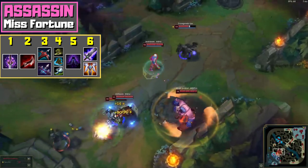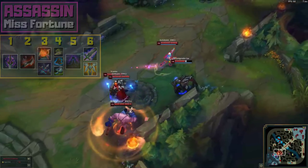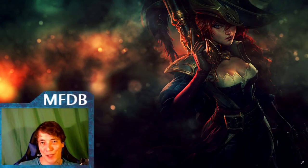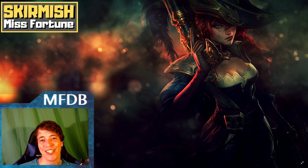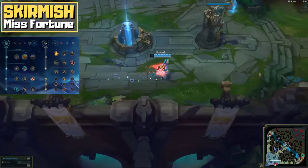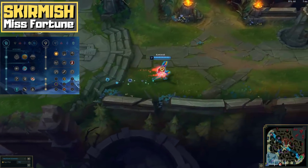Against squishier teams that threaten you with a lot of burst damage, Guardian Angel might be a better sixth item. The best rune page for playing Misfortune like a more traditional, skirmishy AD carry is this Kleptomancy rune page, used to great success by many players in high elo solo queue and first introduced by challenger tier player SummaSumma on the Korean server.